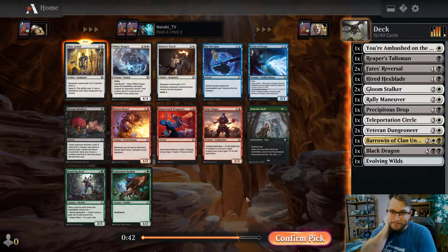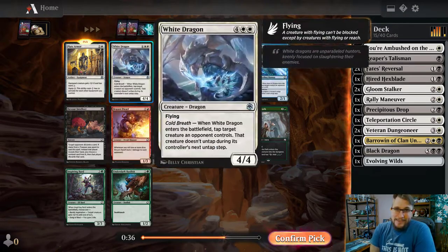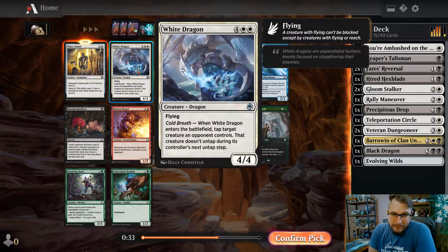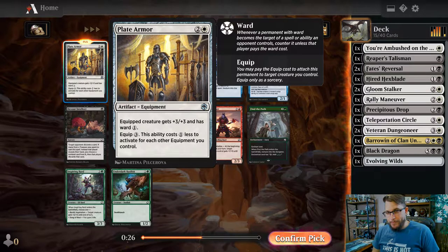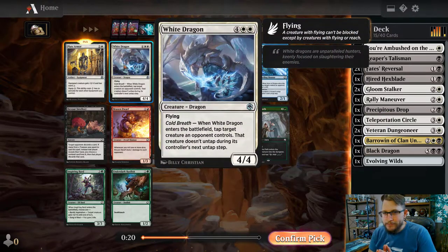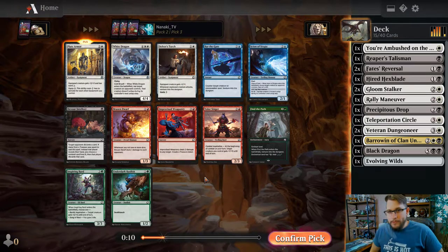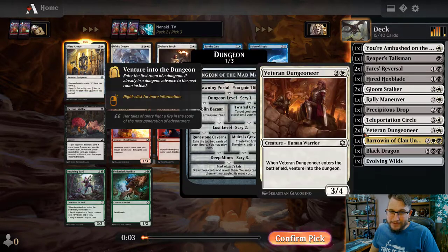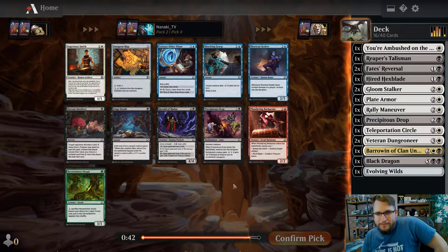This one was a tough pick - I saw Plate Armor and was like 'get in my deck,' but then there was a White Dragon - a 4/4 flyer, and you know me, I love my flyers. Everything in my body was telling me to take White Dragon, but Plate Armor is so good, so good. With four seconds left, I almost picked the White Dragon but took the Plate Armor correctly - go me.